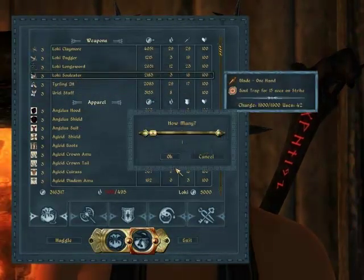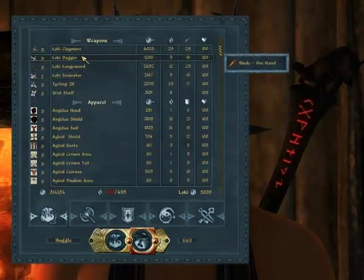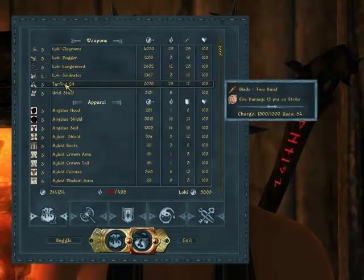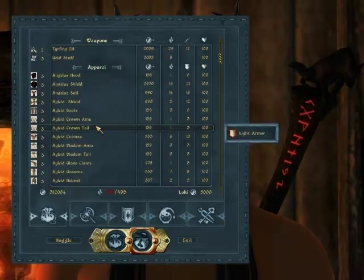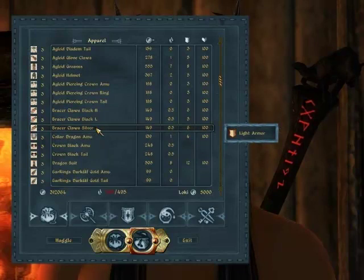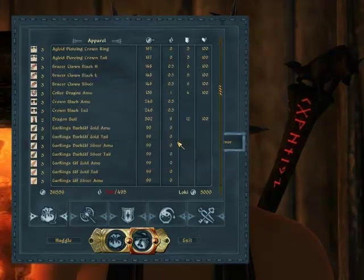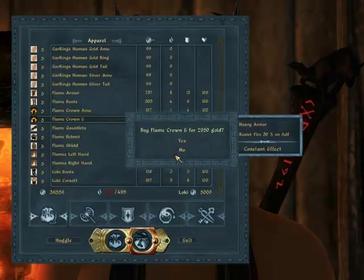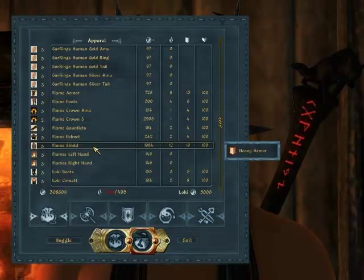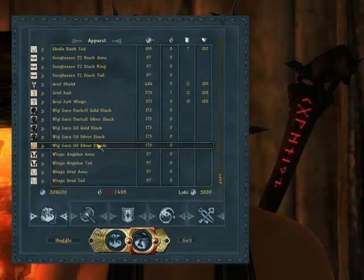That actually looks like the only one worth getting — this might be cool. I got some alien wear here, that's always good. Dragon suit — rawr. It makes you look like a dragon. No it doesn't, stop it. Ooh, a flame crown with resist fire. I don't know why a flame crown would have resist fire.